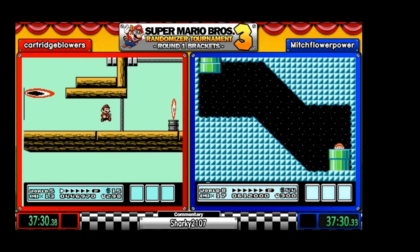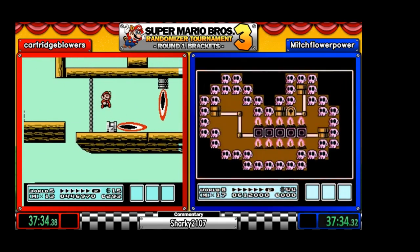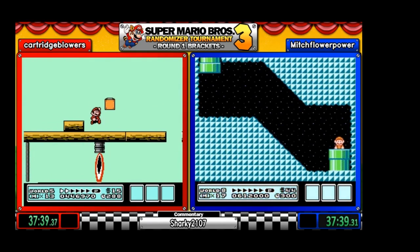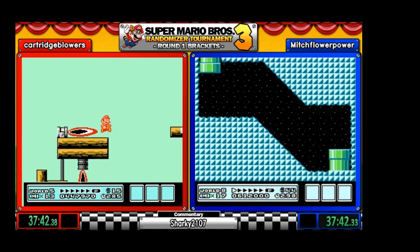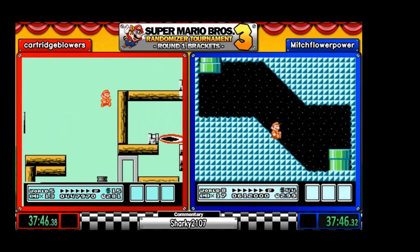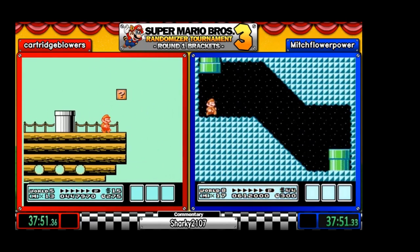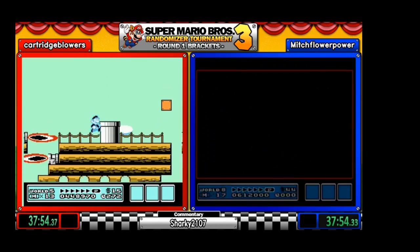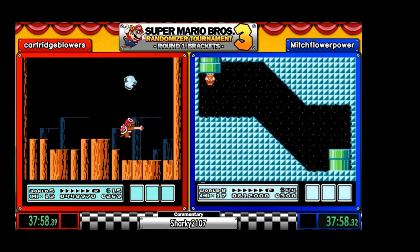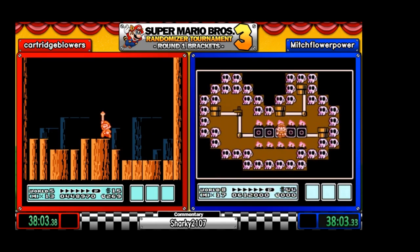Beating this fortress will unlock two more pipes for Mitch to check. If he doesn't find a path he wants, will he turn around and go to the second airship? Let's see — this pipe will lead... I think hand bridge is required unless they're connected to each other. Let's check this last pipe in the dark room — hand bridge required.